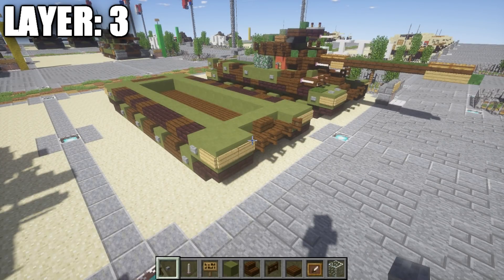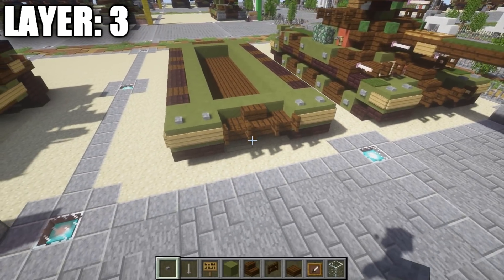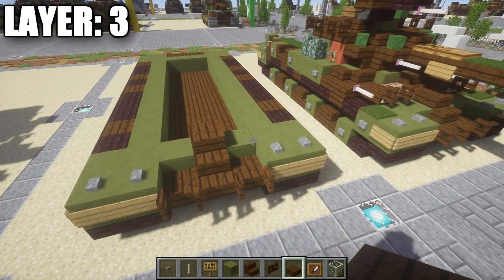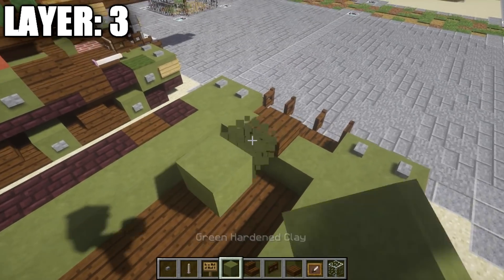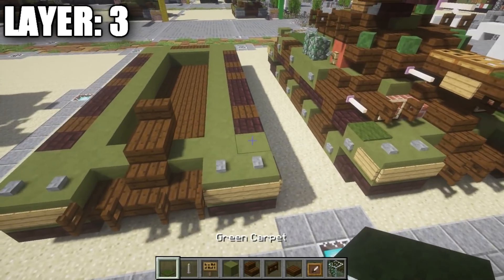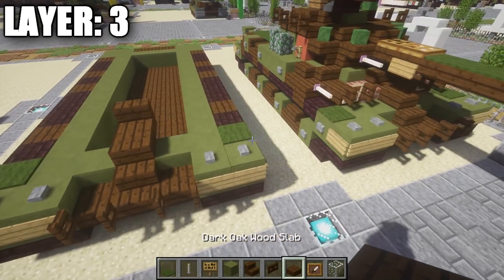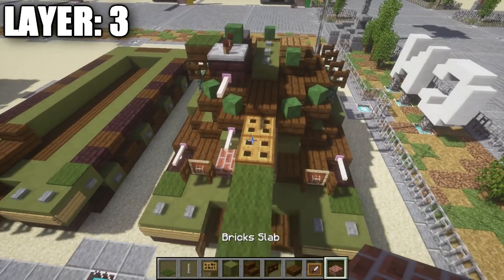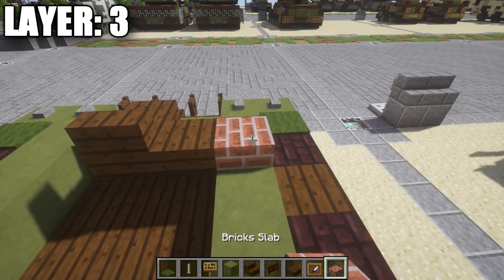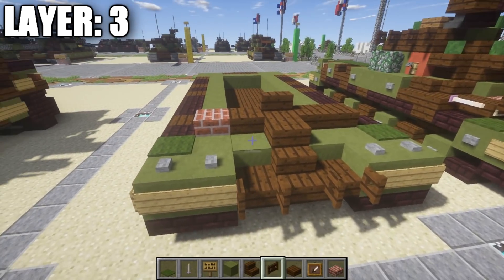For layer three, start by going to these green stained clay blocks with the signs on them and place down two stone buttons on top of them. Going back from that stair on top of the green stained clay block, place down a dark oakwood half slab on top of it. Then going back from that dark oakwood half slab, place down a dark oakwood stair. Place a green carpet on those two green stained clay blocks. Coming off the stair, place down one dark oakwood half slab to the right side followed by a brick slab, and to the other side place down one and two dark oakwood slabs.